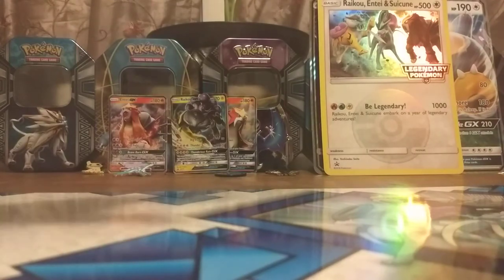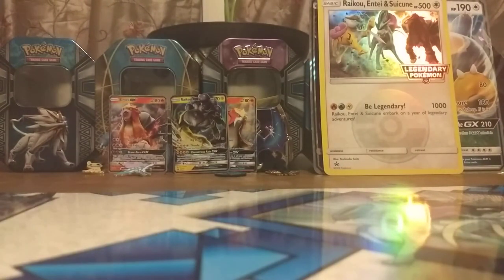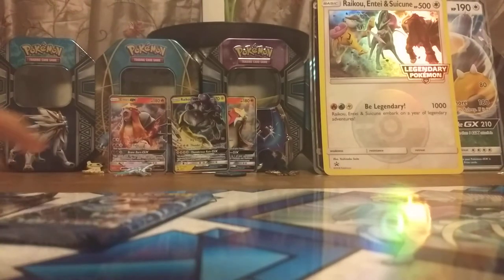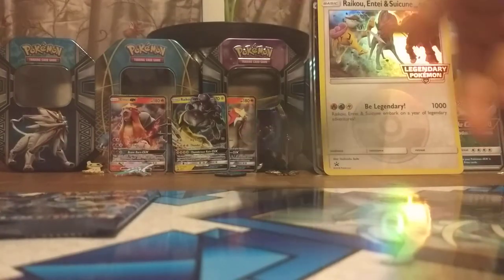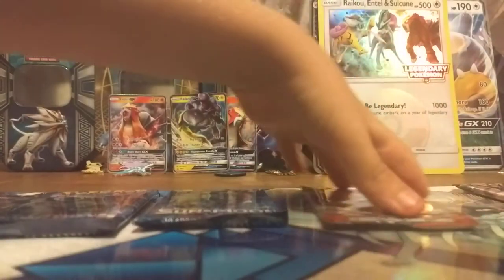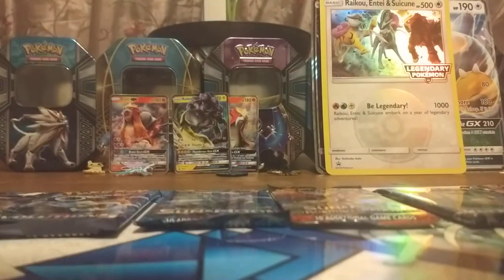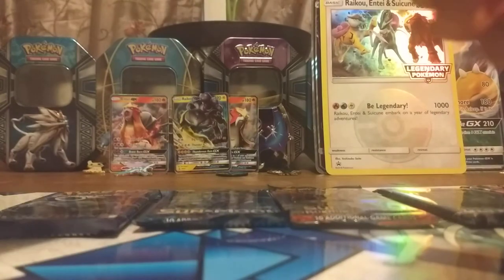So we got these packs over here. We will start with Breakthrough, then two Evolutions, then Sun and Moon Bay Set, Burning Shadows, and end off with Geratina from Ultra Prism. But before that we're gonna do Lichita — so let's go with the Breakthrough pack.